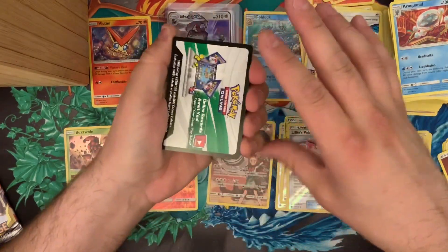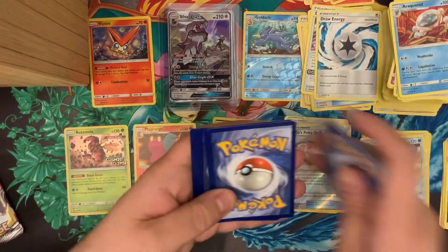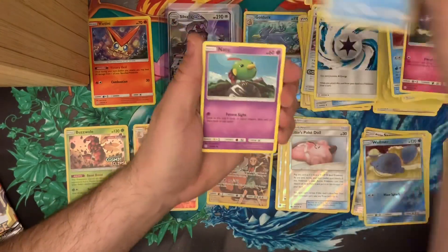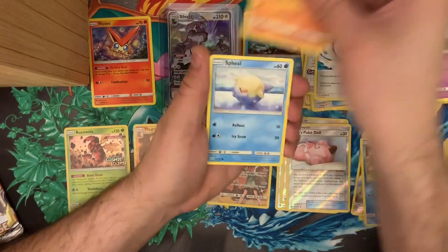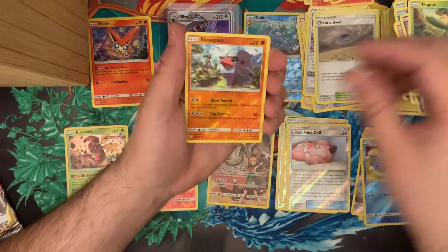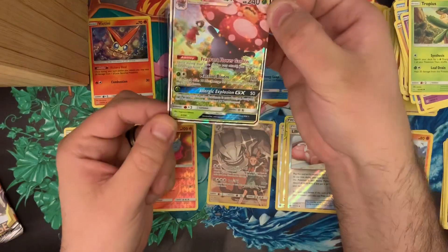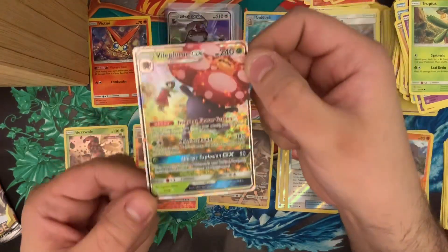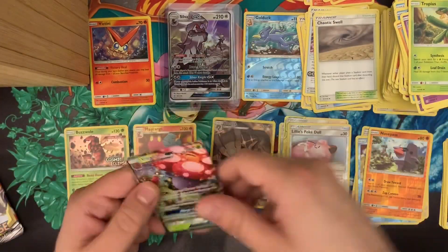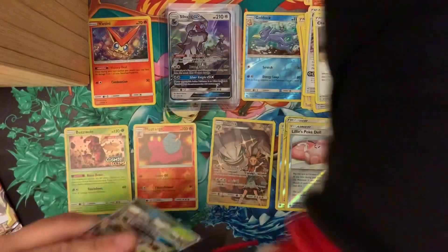Hey, I think this is our first white code — hopefully somebody gets lucky with that. Flabébé, Sneasel, Natu, Trapinch, Spritzee, Delmar's Chaotic Swell, Tropius, a reverse holo common Nosepass, and a Vileplume GX — regular art, but I still think it's beautiful. I already have what I need with this Vileplume, so this will be going up on the site — keep an eye out if you're interested.